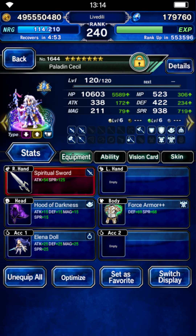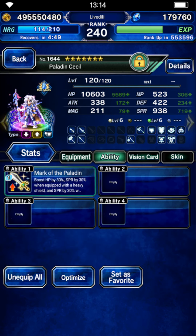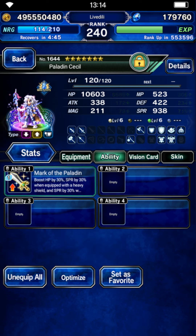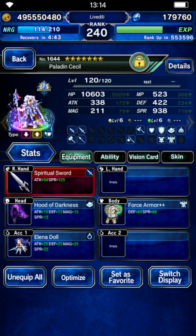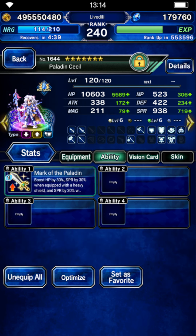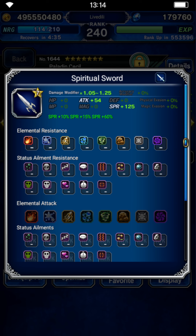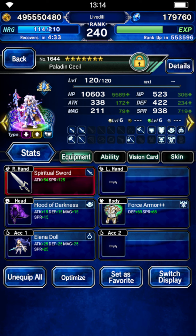So the gear you need is basically all just CISO. He's totally budget gear — not a single STMR in this. It's all TMR level or below, or even entirely free. Hood of Darkness, Force Armor, Lina, DOL — all free. His own TMR, and Spirit Sword — yeah, that's also free. So that's pretty much it, that's all you need.